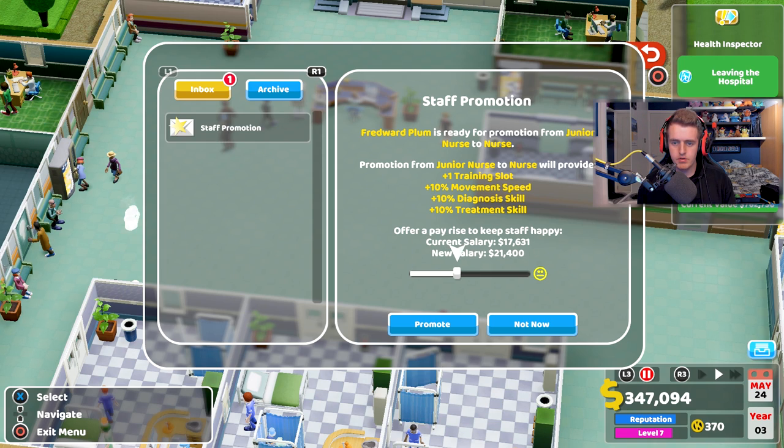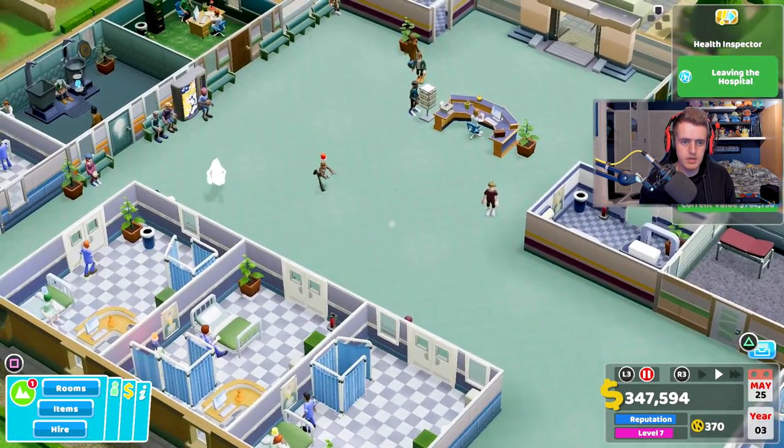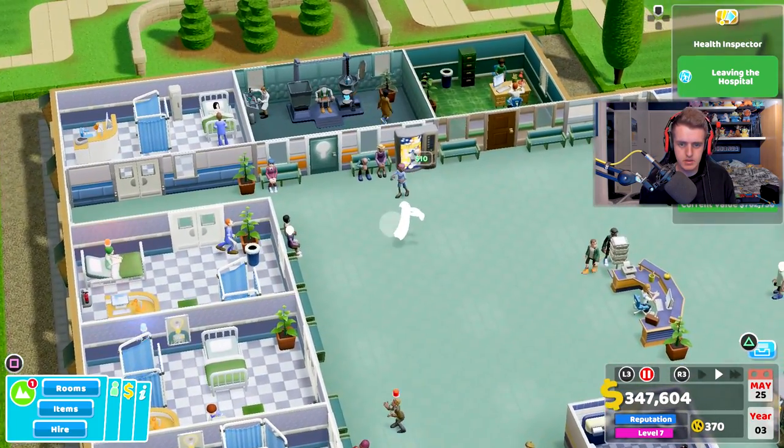Maybe I'll give her around 22,000 — when is she happy? I think that's pretty good. Give her a cheeky little pay rise. And apparently there's now a ghost. Sorry to say — there is a ghost.